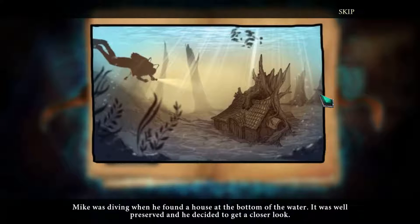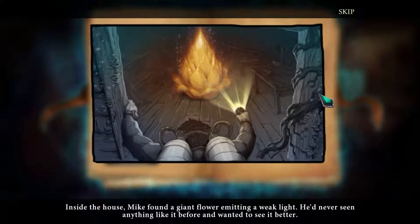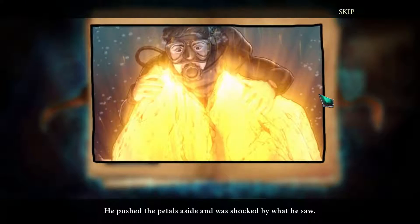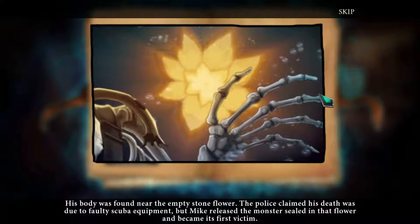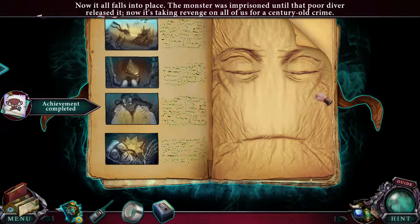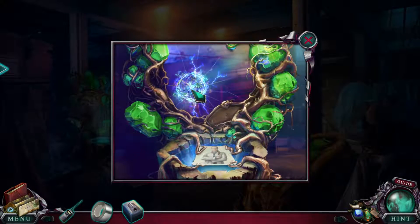Mike was diving when he found a house at the bottom of the water. It was well preserved, and he decided to get a closer look. Inside the house, Mike found a giant flower emitting a weak light. He'd never seen anything like it before. He pushed the petals aside and was shocked by what he saw. His body was found near the empty stone flower. The police claimed his death was due to faulty scuba equipment, but Mike had released the monster sealed in that flower and became its first victim. The game just explained something I was complaining about in several videos — the monster was imprisoned for a century until a diver opened her magic flower. That's why there was a hundred-year gap between the monster's curse and people actually being attacked.